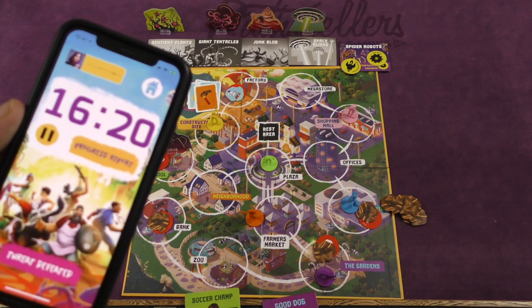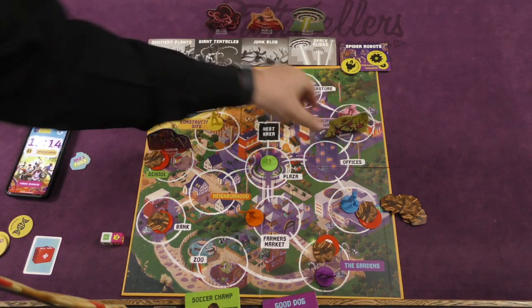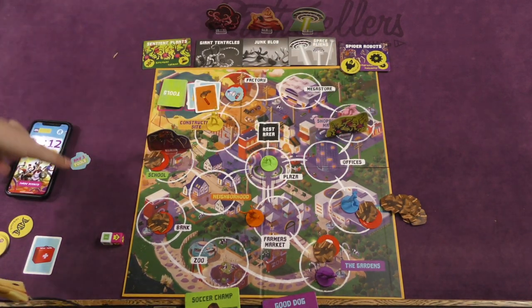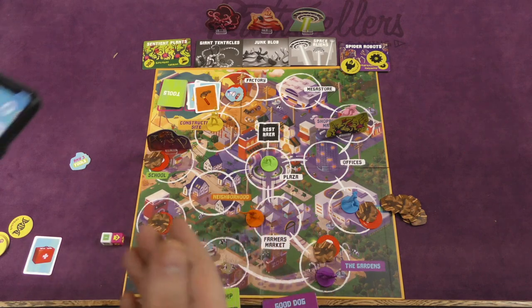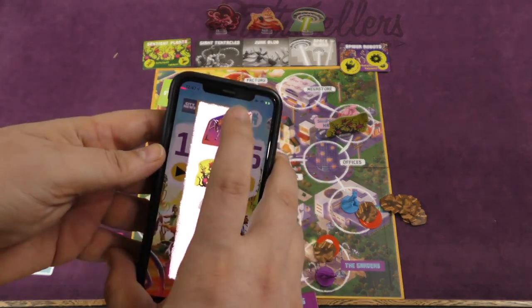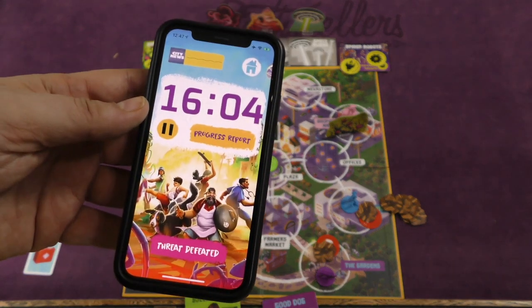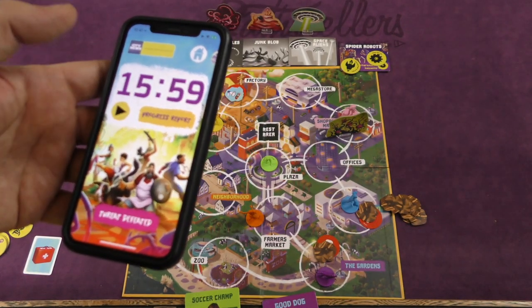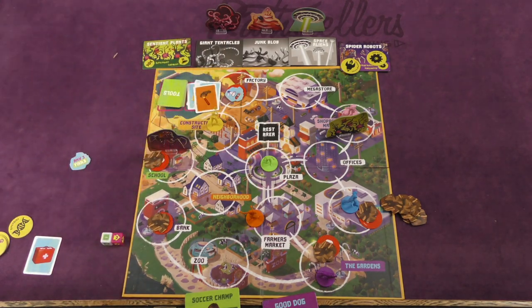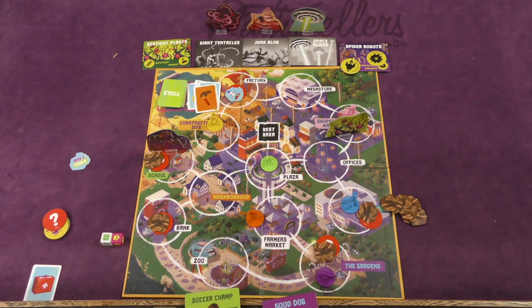Breaking news interrupts: sentient plants have overtaken the shopping mall. This keeps happening throughout the game. If you leave monsters on the board, they move from one spot to another. But once you beat one, you confirm it in the app — it cheers and stops moving that monster around. Once you've defeated all of them, the app tells you you've won. If the timer reaches zero, everyone loses. There are a few rules about passing cards between players and a hand limit at the end of your turn, but that's essentially how you play.